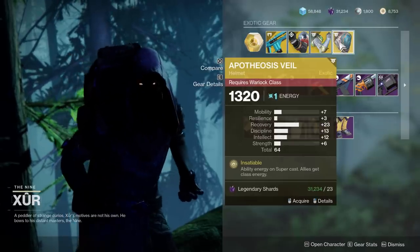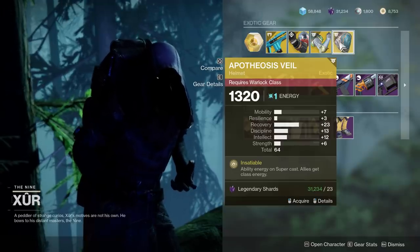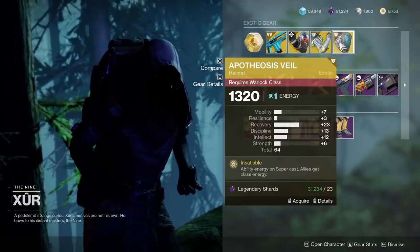Then we've got the Apothesis Veil — pretty darn decent roll, really good recovery stat, but these are definitely not a meta exotic. If you're going to skip one of these, I think it would be this one.